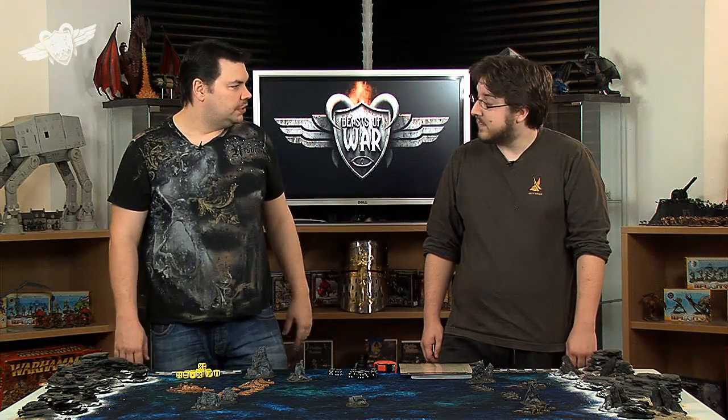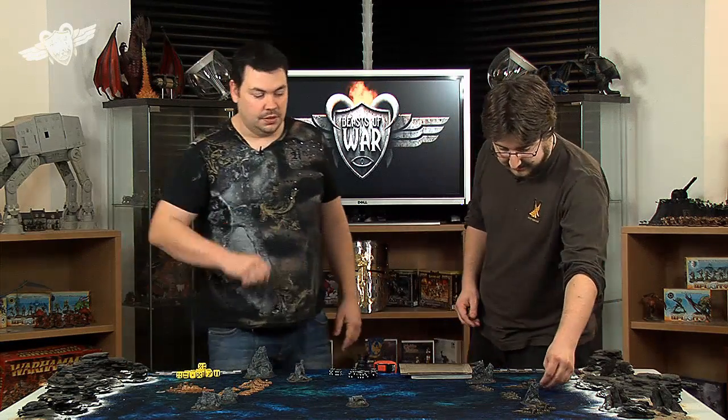Once deployment is done, you allocate which ship your Commodore is in. The Commodore must be in a capital class ship — a battleship is usually the best choice since it has the most armor and guns. If the Commodore goes down, your bravery checks will go badly. So we declare our Commodores in our battleships. Then you roll for initiative to start the first turn.